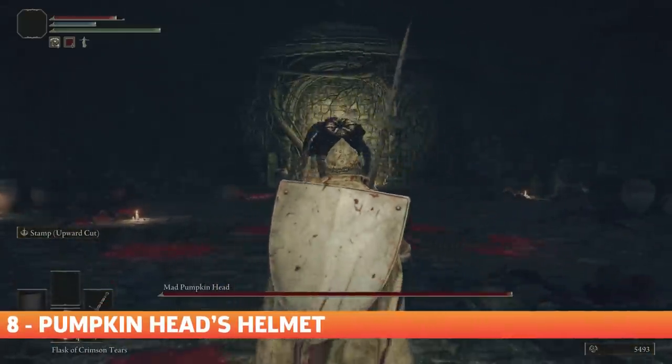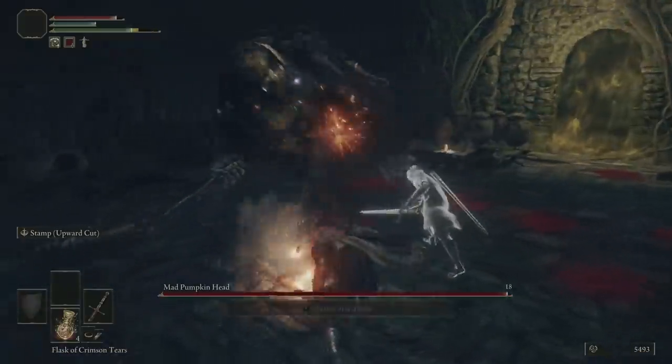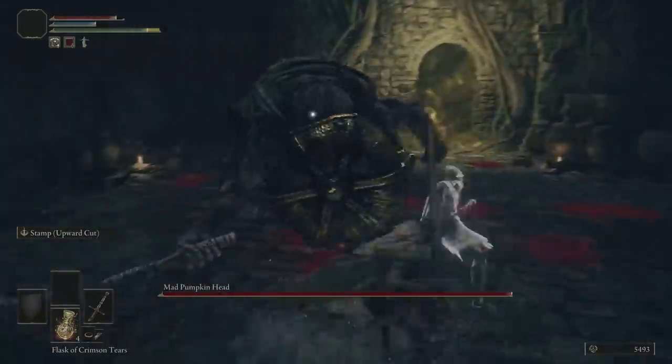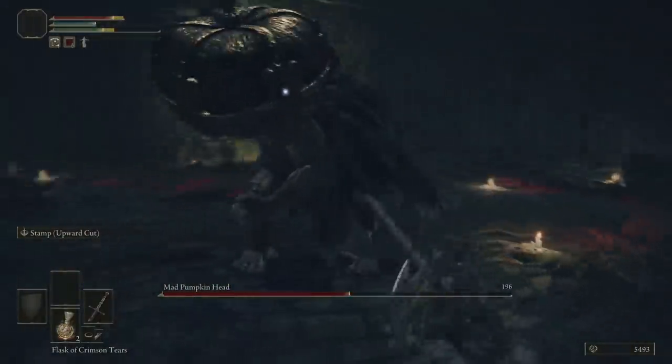Pumpkin Head's Helmet. This one is a minor detail but kind of fun. Did you notice that when you attack Pumpkin Head, hitting his giant helmet actually makes a different sound than when you hit his body? I know it's nothing earth shattering, but it's still fun.